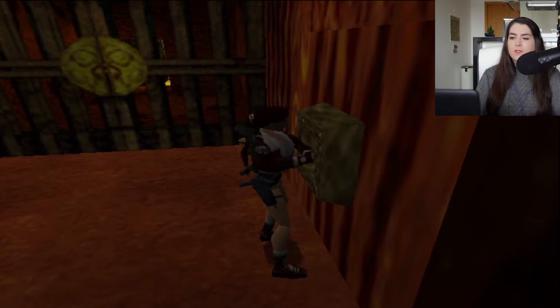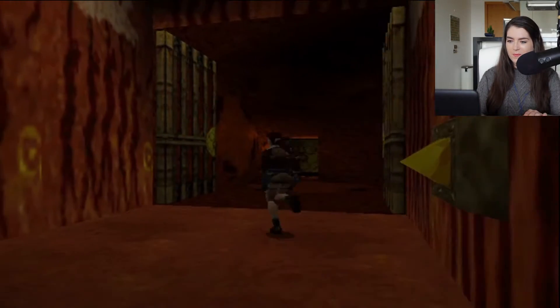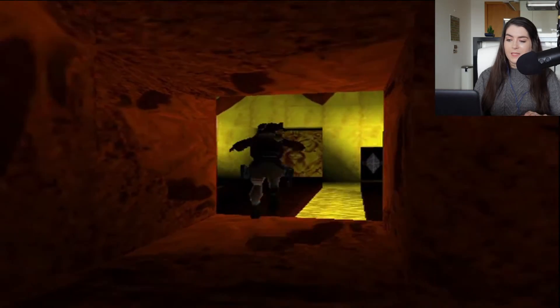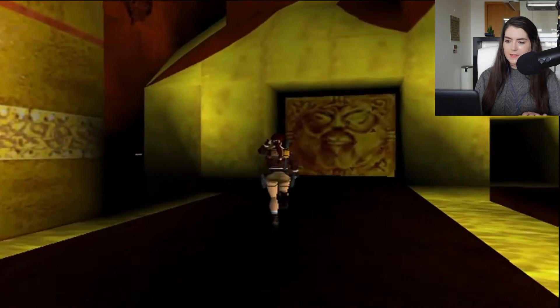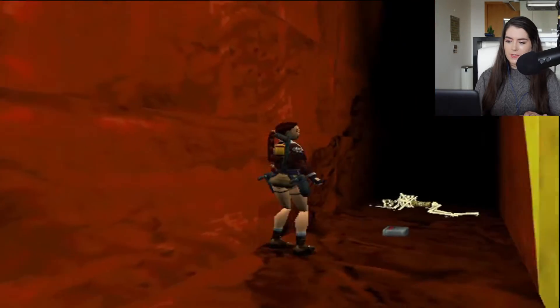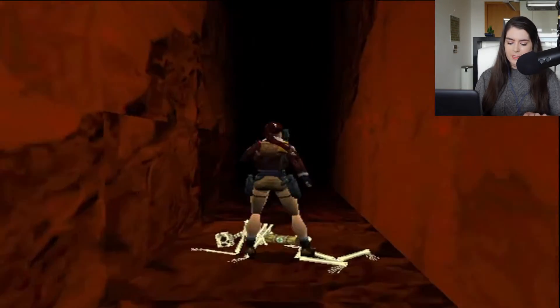They really like gold in this level. Okay, we're getting really close to the end now. And this spike wall comes towards you, but it's quite slow so you can jump out of the way — no problem, really.